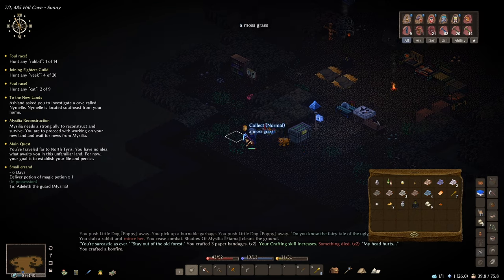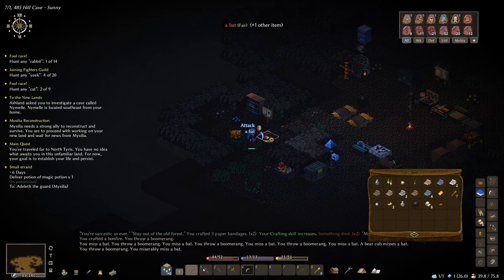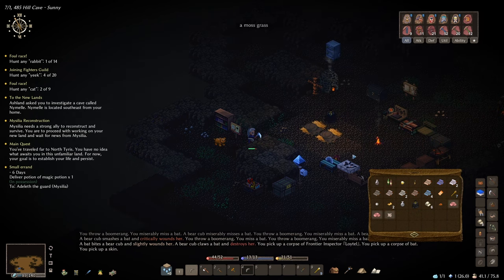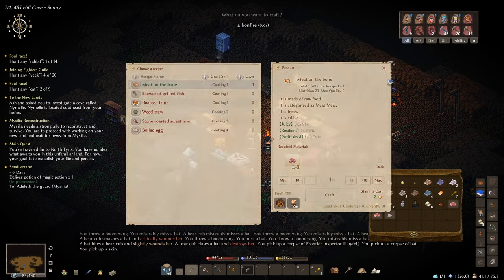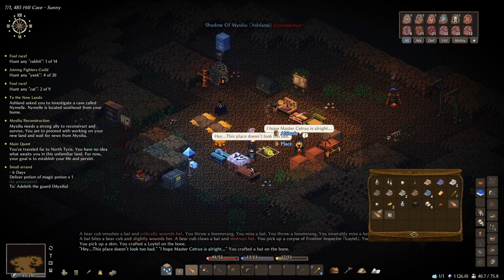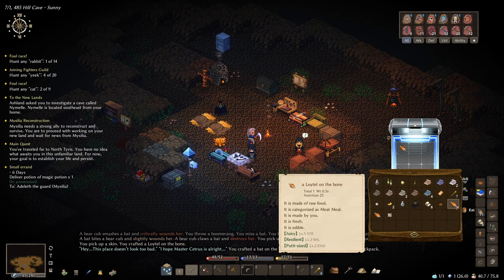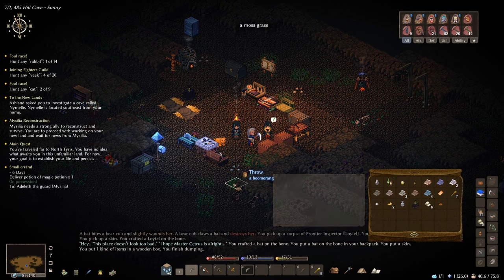What is it? A bat. Let's hit him with the boomerang. He's fair as well, so we should be able to kill him. Nice one, bear cub. We've got some meat from him — that's going to be the puppy. How did that bat kill him? He was only fair — I suppose they're not very powerful, to be fair. Let's quickly cut this meat off — stamina cost is two, that's fine. We've got some Lytle on the bone — that's juicy. Gives us level five strength as well. Quickly pop them into our cooler box. This potion of silence — I need to go deliver that. Six days, shouldn't take more than six days to get to Missilia.